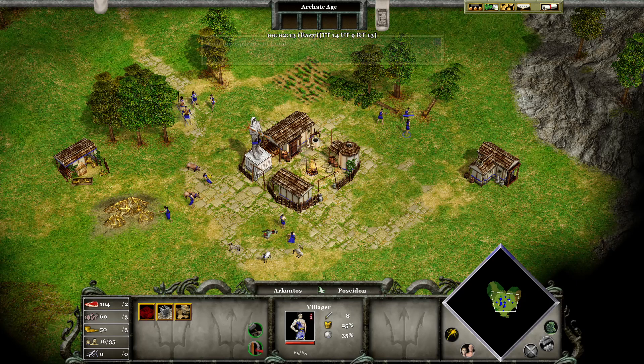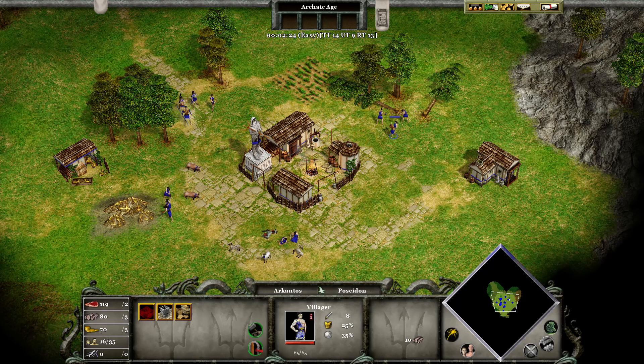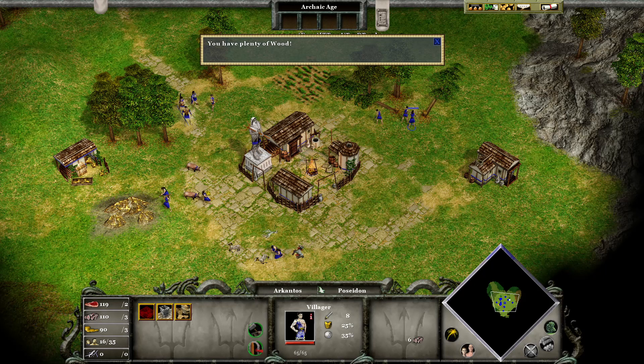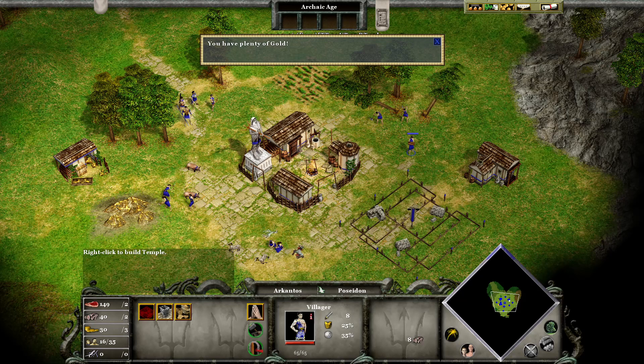You have plenty of food. You have plenty of wood. You have plenty of gold. Well done! You have the resources to build a temple.